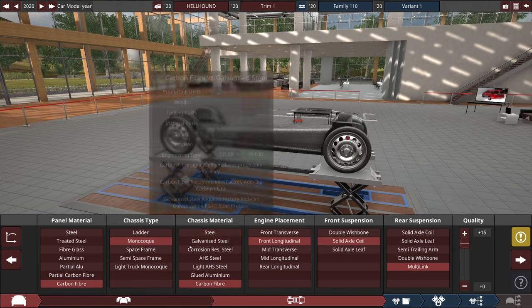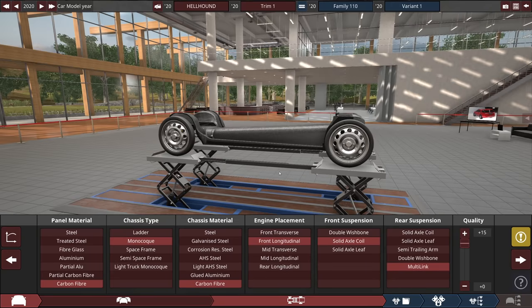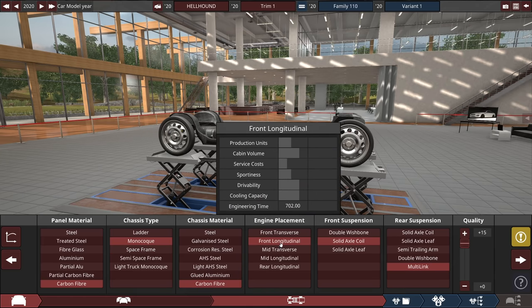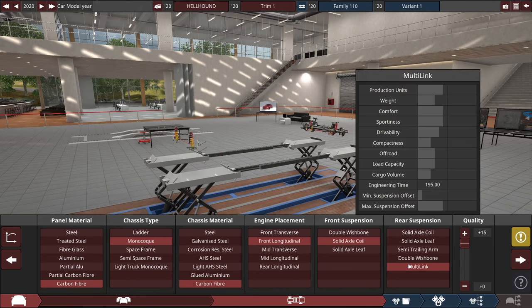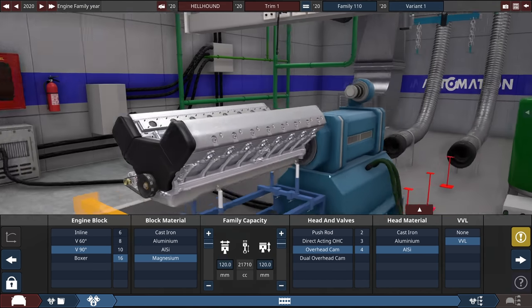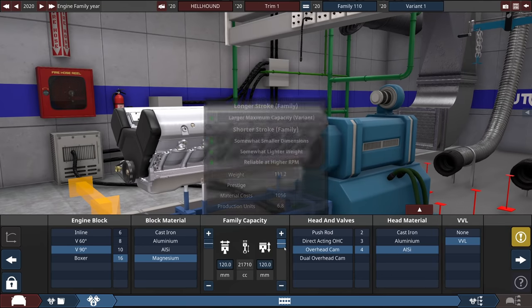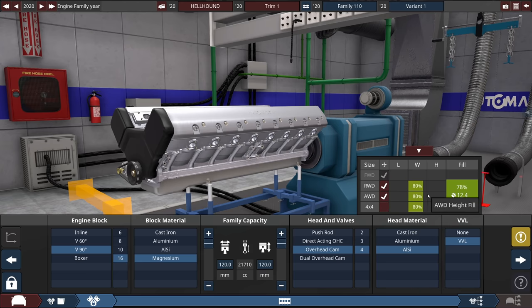I've been testing cars with this kind of setup. Obviously, if we're going to make something as ridiculously fast as possible, we need full quality and the best components we can get. So it's carbon fiber, monocoque, carbon fiber, longitudinal front engine because I really want all-wheel drive, coils on the front — I'll explain that in a second — and multi-link on the back. I made myself a brand new engine, and as you can see it is a maximum size 21, basically 22-liter V16, which is huge. In fact, it's the biggest engine you can currently make in the game, and it fits — which is the important part.